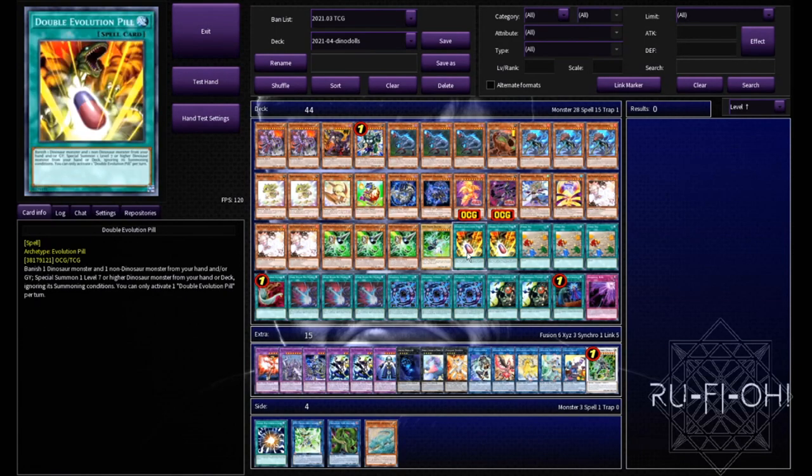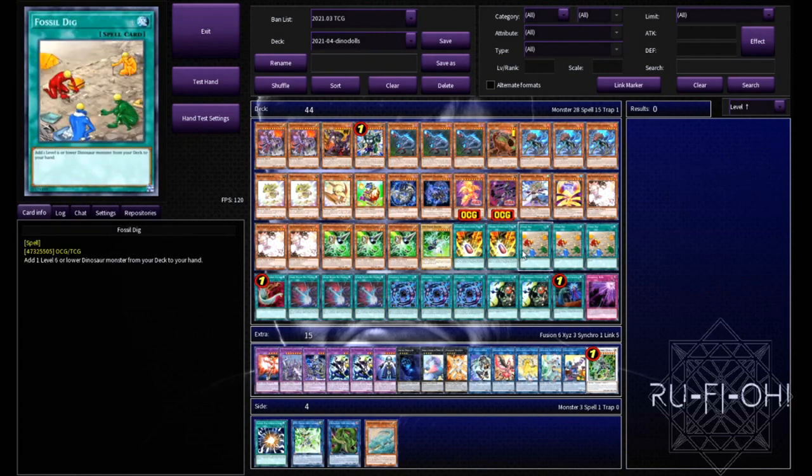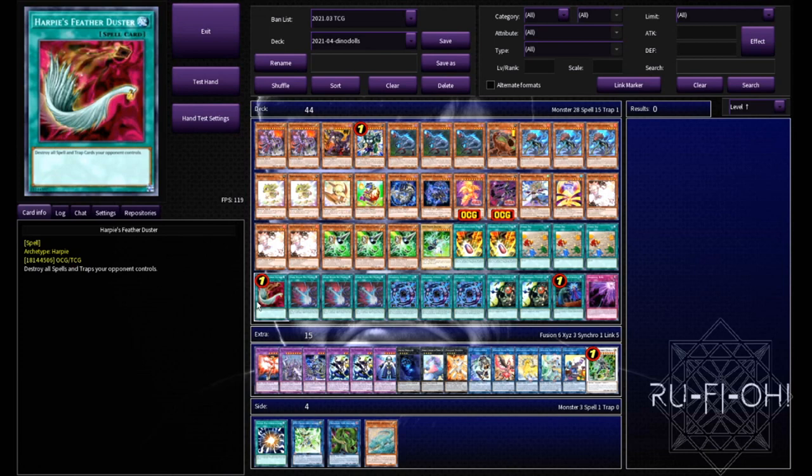Two copies of Double Evo Pill - I don't think a third is ever necessary unless you're playing some sort of pure Dino build. Two is perfect. You really don't want to see it in your hand; you want to be able to search with Coatlas as much as possible. Triple copies of Fossil Dig - whilst it's at three, we'll play it at three. It's an absolutely insane card and it baffles me that this is still at three. Because we're going second, Harpy's Feather Duster completely ignores our opponent's board. We are playing against a lot of decks that are back row heavy, particularly the likes of Eldlich, so being able to wipe out all the back row is handy.